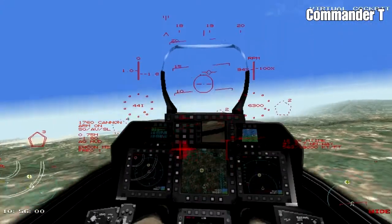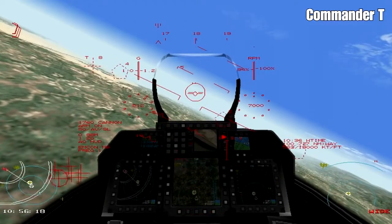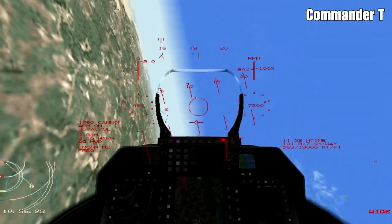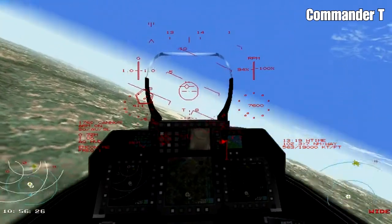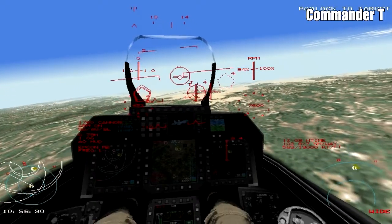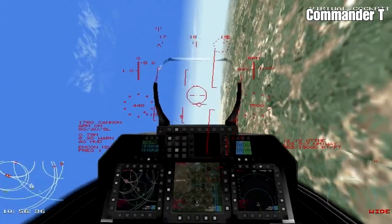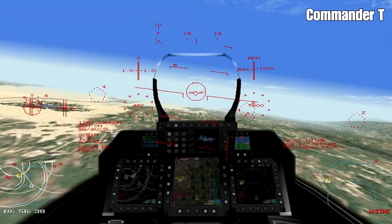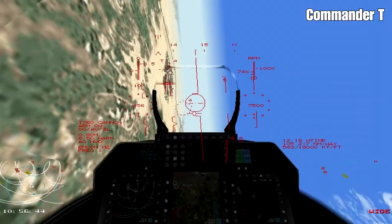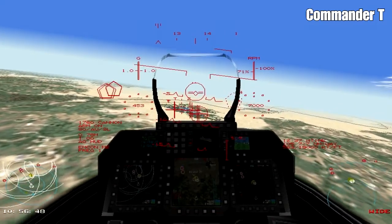There's a missile launched to the left-hand side of us — we're going to break right and launch chaff. We need to make our way over to the last set of targeted targets, and it's very dangerous — this place is crawling with surface-to-air missile launchers. There's a Su-27 here that's a targeted plane. If I can get over there without being taken out, that would be good.